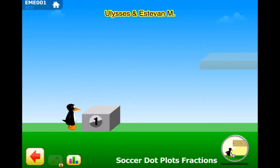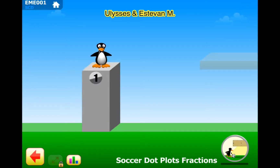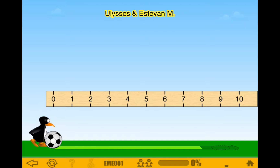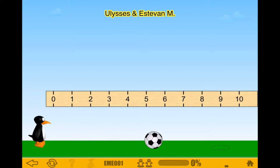Okay, puzzle one. Soccer dot plots fractions, level one. Let's see a soccer ball. Oh, it's this one. I remember this one. It's going to go here. It's going to be some creature, right? Oh, it's an octopus. I was confused.